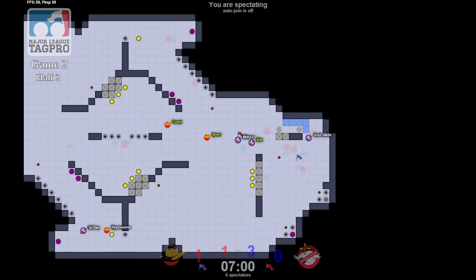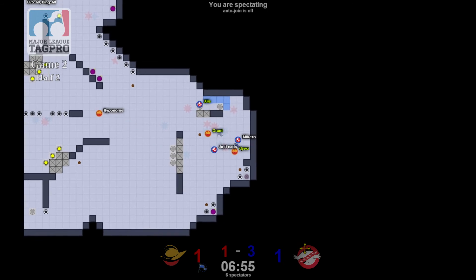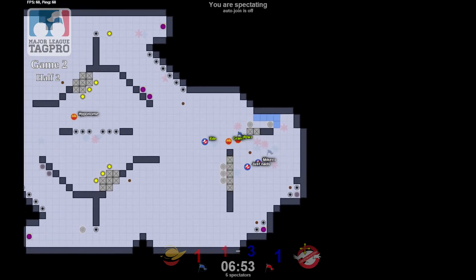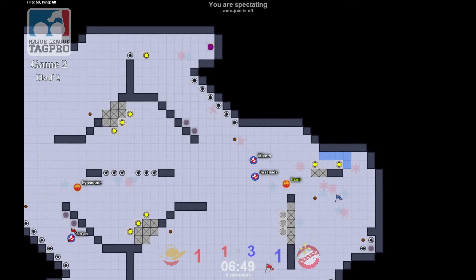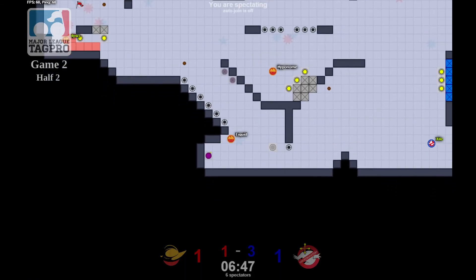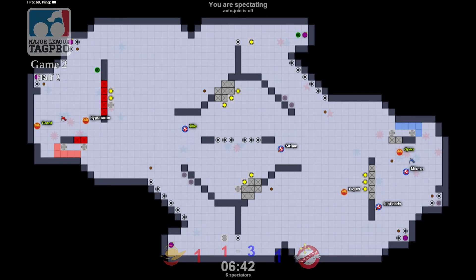Micro's free and he's got three beat. Liquid needs to stay alive. He gets caught. I thought D-Wiz was going to catch him. He gets a button bomb, Liquid there to shut him off, and we're going to have a reset after a flurry of death.